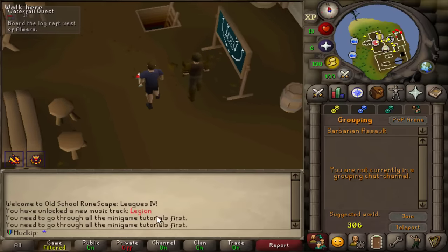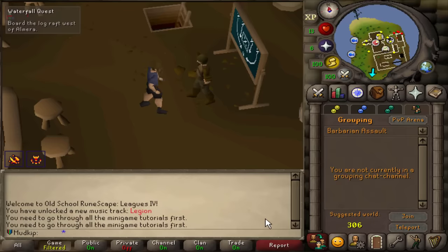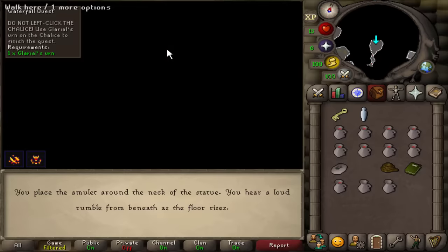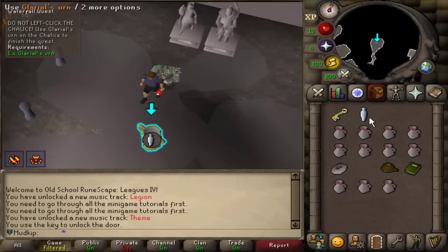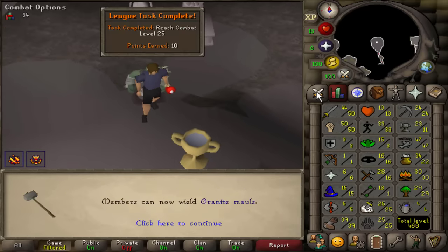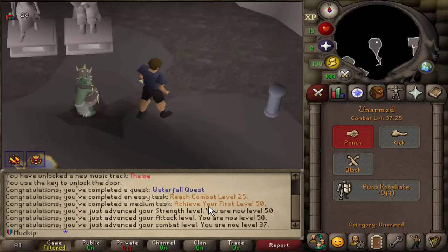You can't use the Barbarian teleport until you've done the tutorial — so I'll just do that. Now can I teleport? Sweet. Once I run past these fire giants I should be all good for the rest of the quest. Got me to 50 attack and 50 strength, and combat level 25! How many tasks did I get done? Combat level 25 and achieve your first level 50. And I'm still only 13 hit points.